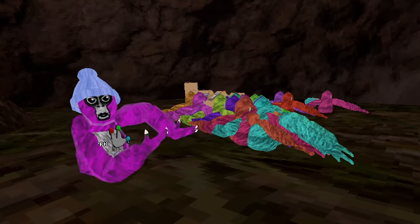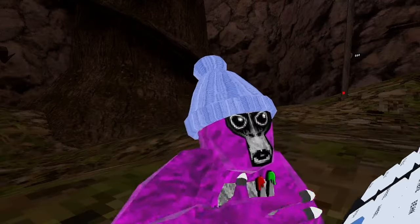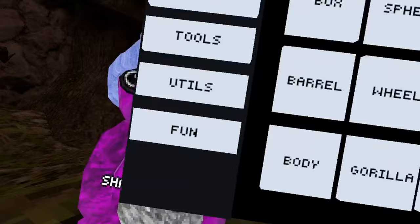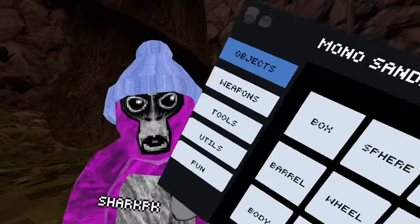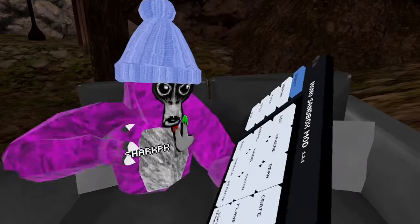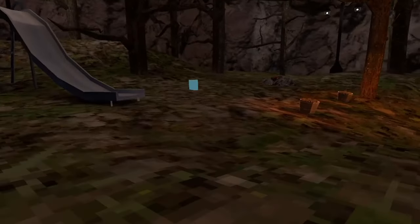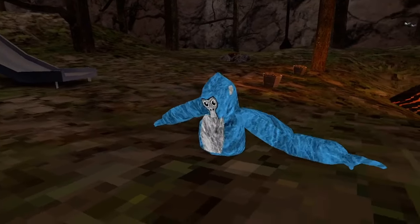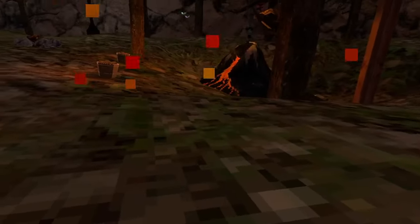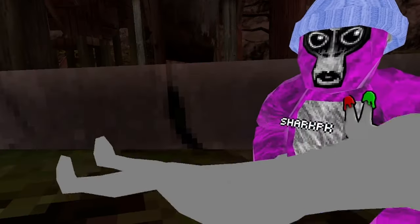Today I'm gonna commit multi-melony. So first up we have the box — we're just gonna skip all of this. So first we're gonna try out Gorilla. Basically what Gorilla does is it's a little tiny gorilla.